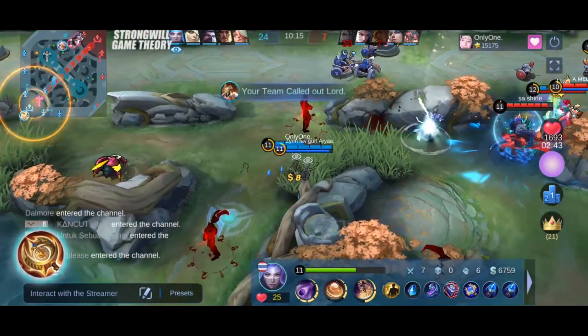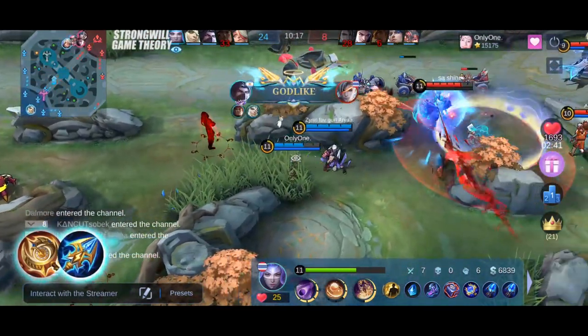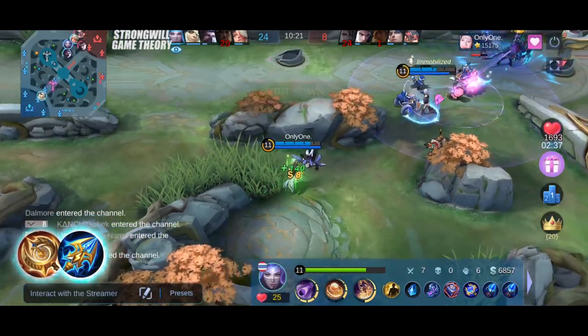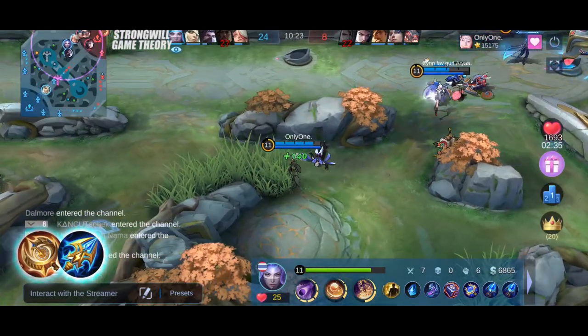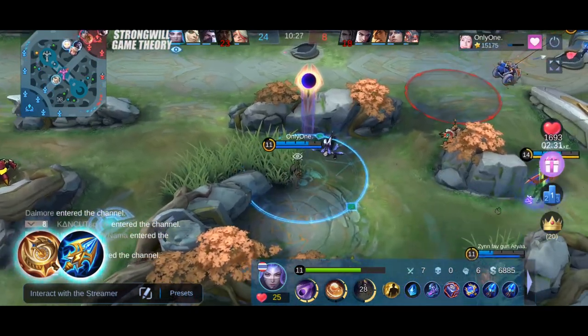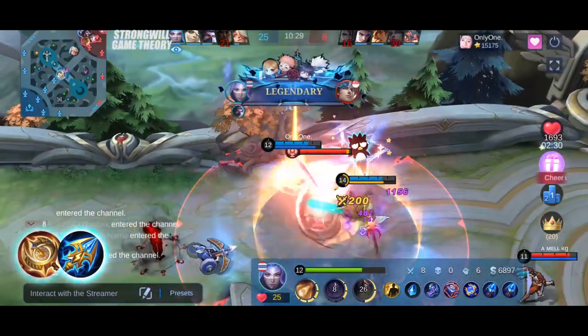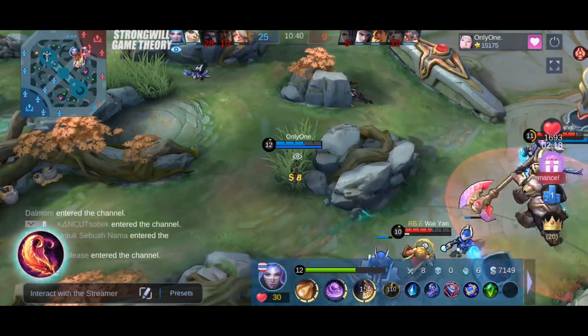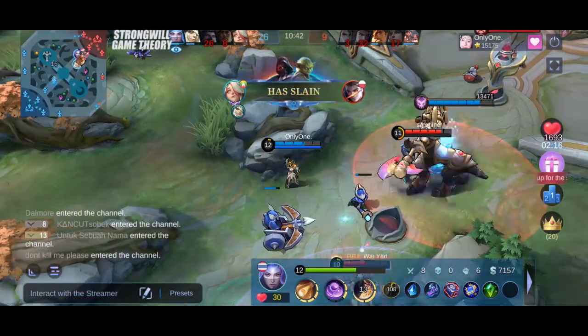The issue with Clock of Destiny and Lightning Truncheon is that they occupy two item slots, and their damage output is not particularly impressive. The only item they surpass in terms of damage is Enchanted Talisman, which is not primarily a damage item but rather a utility item that offers significant benefits. Consider Blood Wings for its valuable bonus movement speed, but it is recommended to purchase it only if you have the necessary resources.